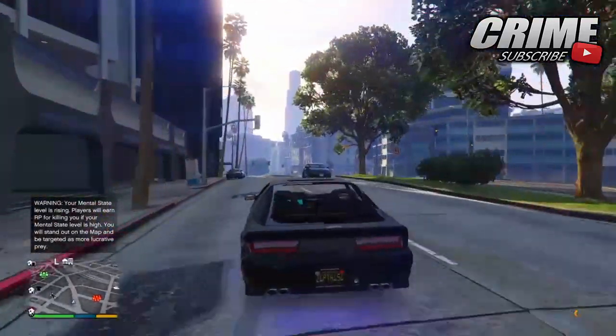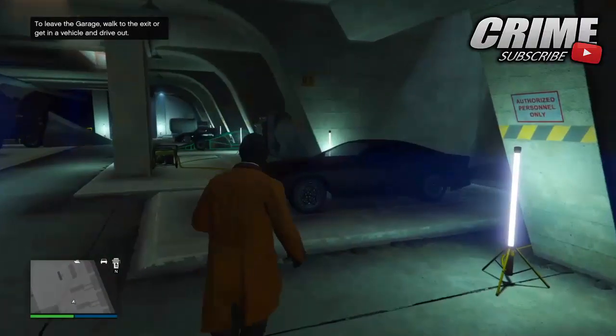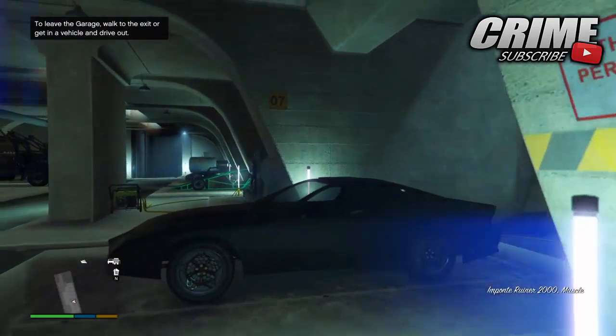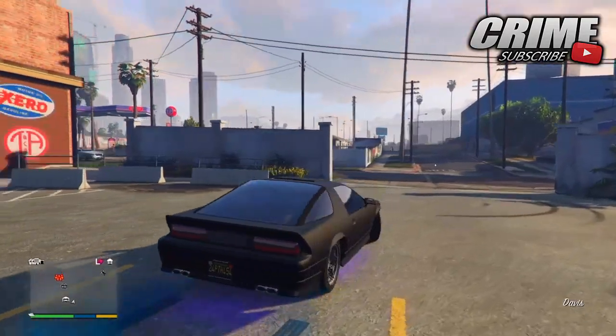Anyway guys, let's get straight into today's video. First, you want to go inside your vehicle warehouse and go down to the underground garage. You want to get inside one of the special vehicles — I chose the Ruiner 2000, but you can choose any one that you want God Mode with.